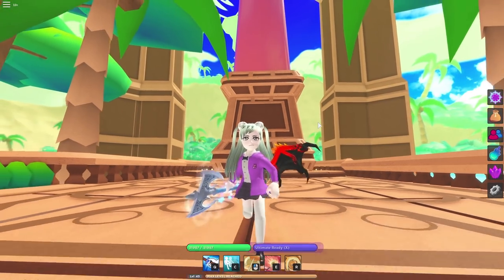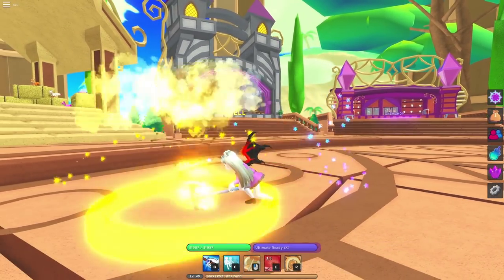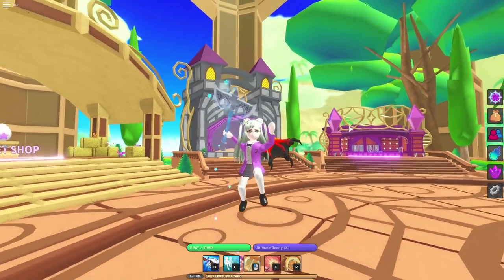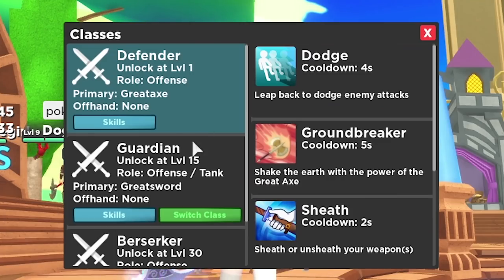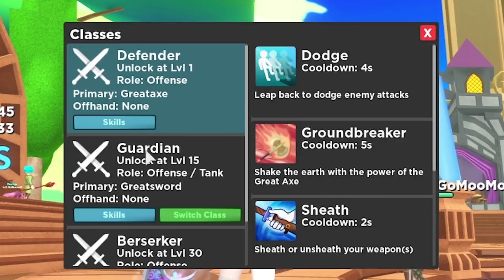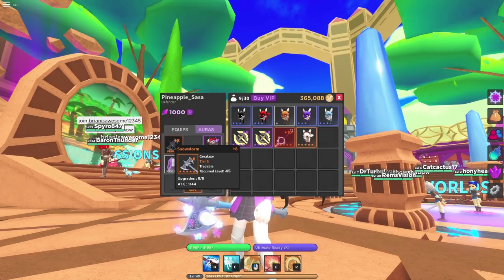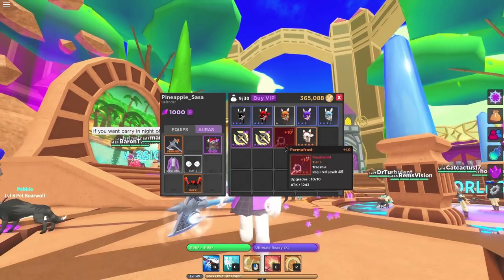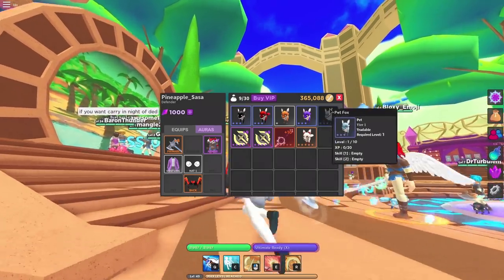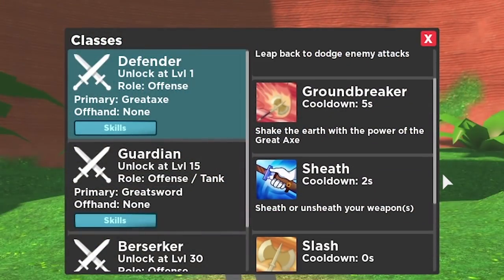I'm rocking the level 45 Defender — maxed out — with some pretty rad skills to show off. I'm going to demonstrate some Defender skills. Clicking the class button, we can see Defender, Guardian, and Berserker — these are the routes for a full-on DPS offensive damage dealer. In my inventory I'm rocking a Snowstorm Great Axe plus eight with around 1.1k attack power, a Permafrost Great Sword, and dual axes to show off later. All level 45 legendaries.